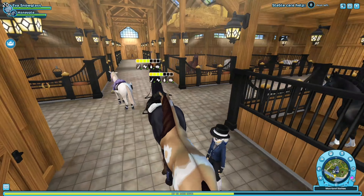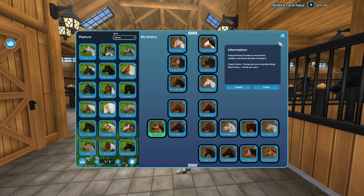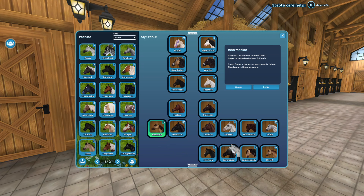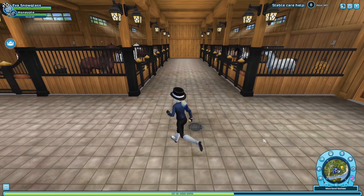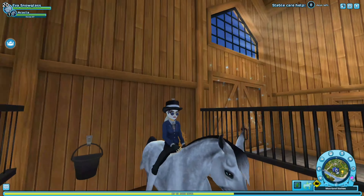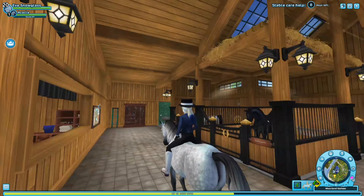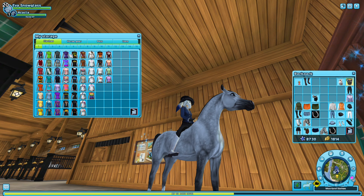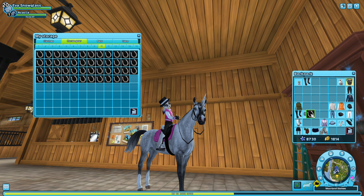Let's organize my home stable because this is a mess - my sister was actually on my account yesterday, so now it's a bit questionable. I might just rename some of my horses. Let's put Acacia there - she's so pretty! Now to make a quick outfit. And now to add the beautiful horseshoes to my horseshoe collection - it's looking great.